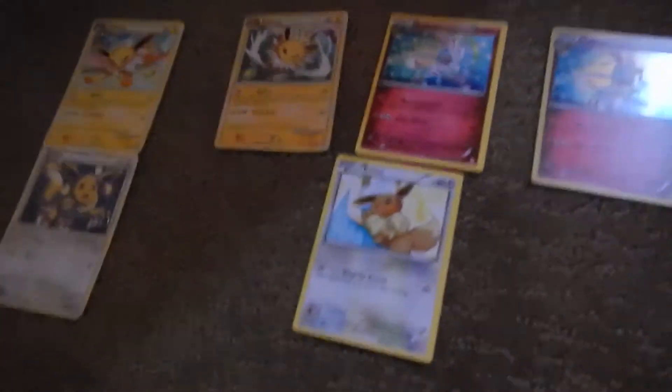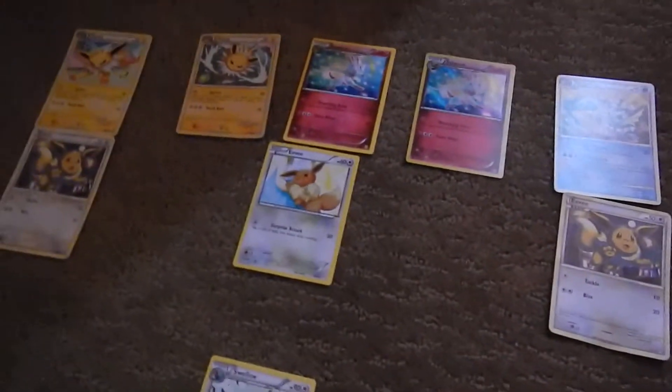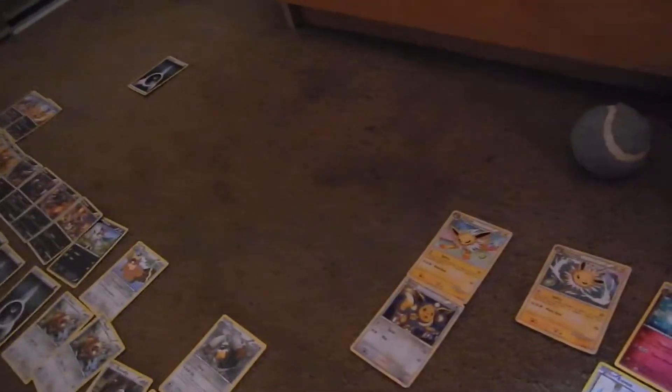I have three Eevees and the evolved Vaporean, the evolved Veevee, two Sylvians, and the evolved Veevee Joltee. I'm pretty sure Eevee has the most evolved forms, and I think I have two more, but my brother lost them, so sorry about that.